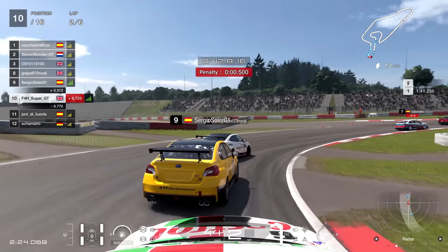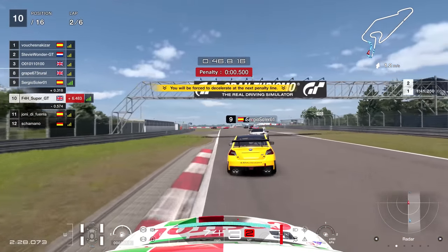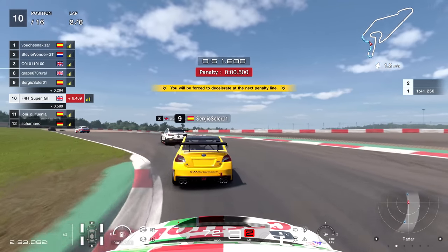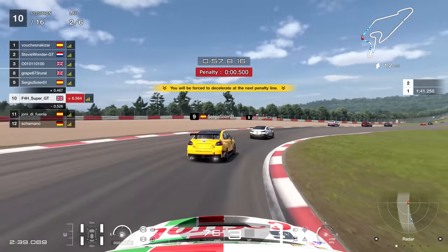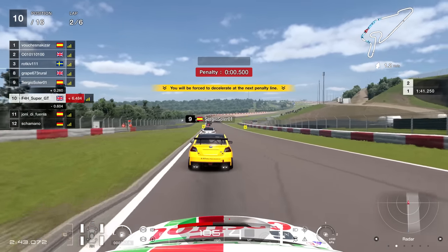Lap two would therefore be a lap of trying to create distance between myself and the car behind, in an attempt to not lose a position when I serve this penalty just around this right-hander here. Let's see if that's going to be the case. There may be someone serving a penalty just in front as well, which could assist me.